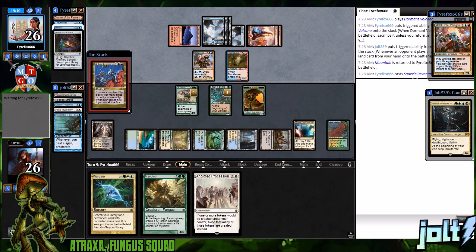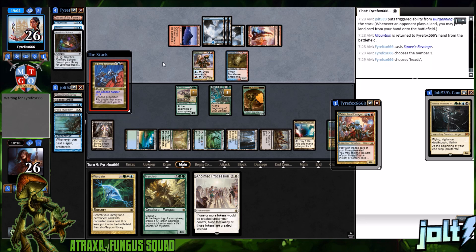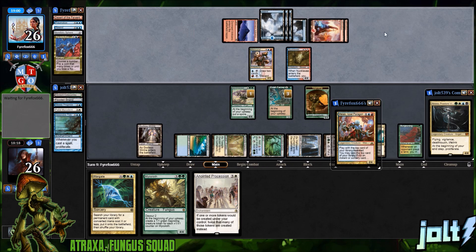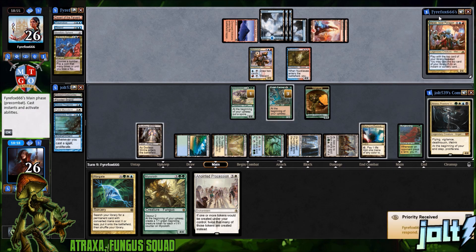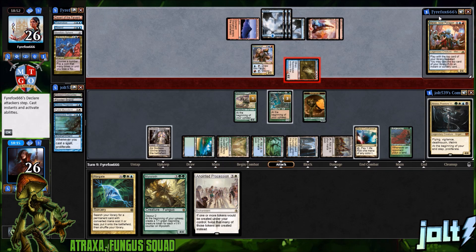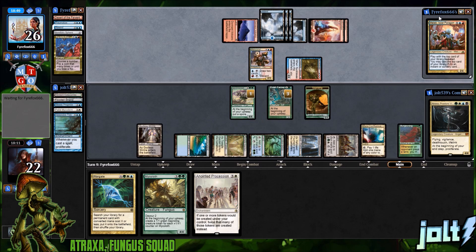Let's see if our opponent gets lucky on Squee this time. One thing I miss from my videos is the Mana Crypt trigger — I always had a little saying for it. It looks like this may be a Melek coin flip deck, which is awesome because this is what we need to get some stuff going. Once you get the saplings going it turns into a nice little snowball effect, but it's a very slow snowball — takes a long time but once it does it looks great.